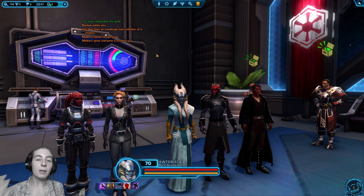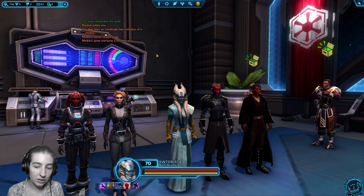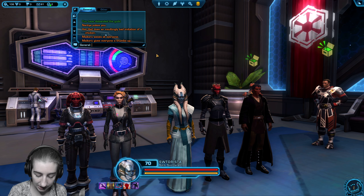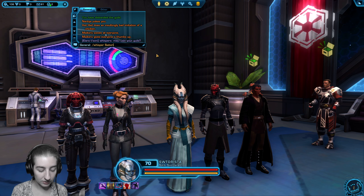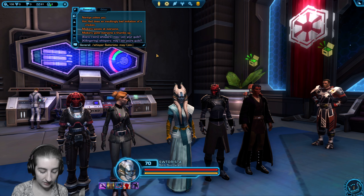I'm going to put the call out to my community: hey guys, can you whisper me and I'll invite you to the guild because we need a total of 4 people. The command to whisper or send a private message is slash whisper, like slash whisper, then my name — my character's name is Satorista — colon, and then they can type their message, like 'May I join, please?'